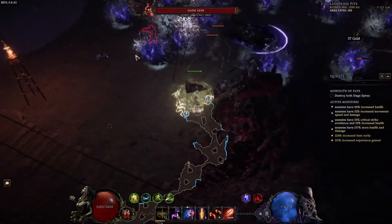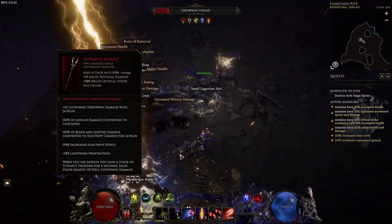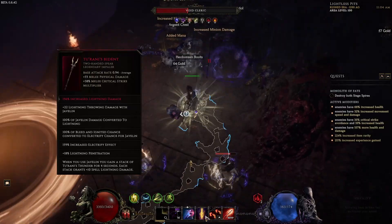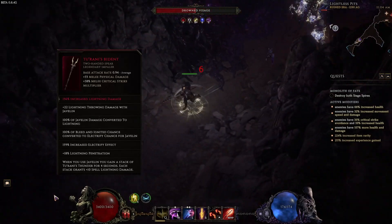First up, we're going to be using the Turani Bident, a new polearm added in 0.84. It's fantastic for this build because it's going to give us a whole heap of electrify effect, and as a polearm it lets us make use of lunge — I'll get into that in just a moment.